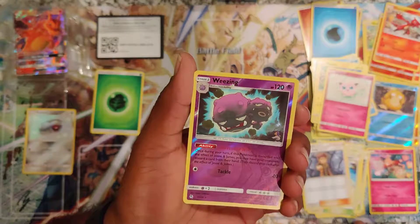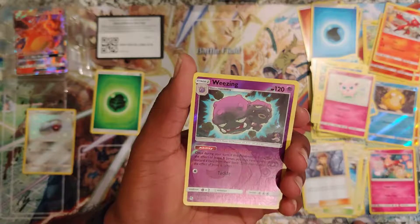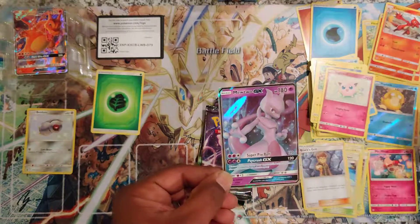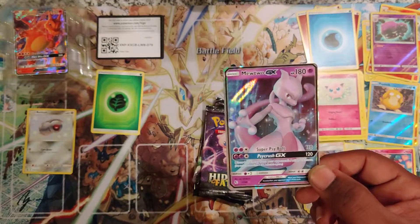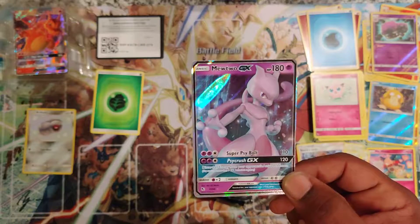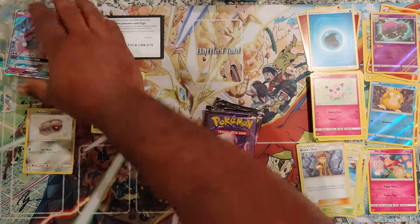And last but not least, the Mew GX! Cybolt 110, Cycrush 120 — discard all energy from your opponent's active Pokemon. That is awesome. We'll set you over there on top of that one.